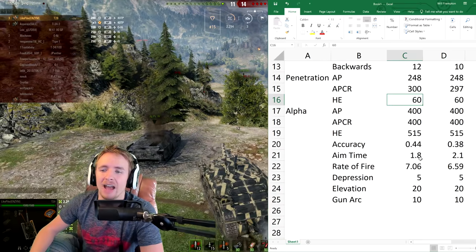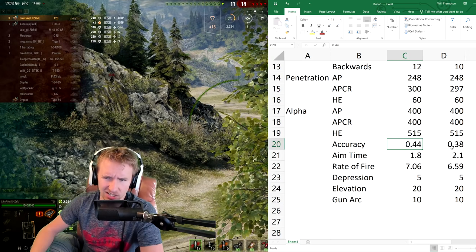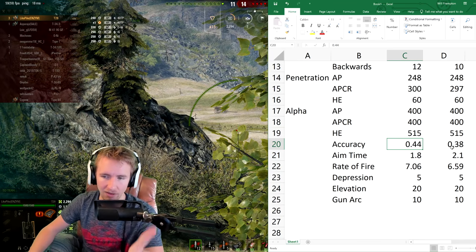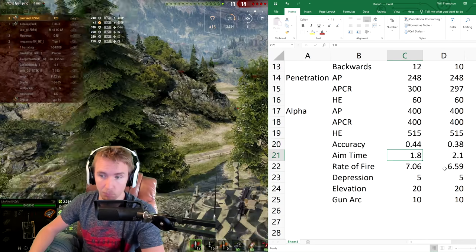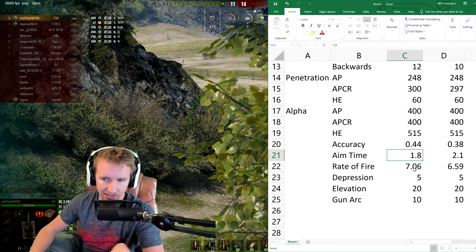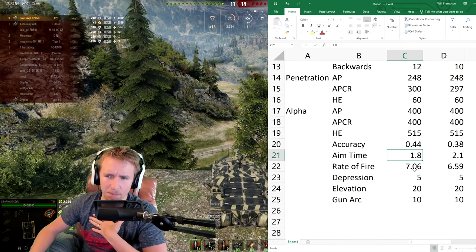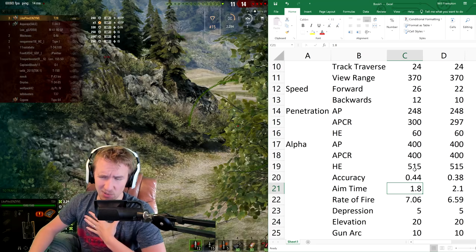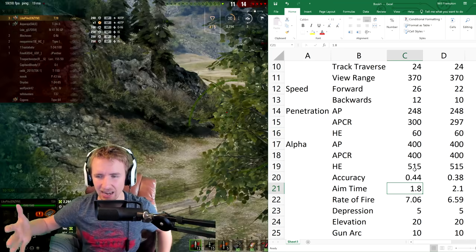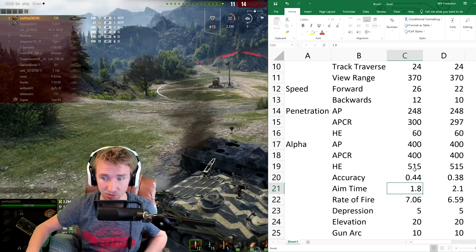The TS-5 has worse accuracy at 0.44 compared to 0.38 on the T-28, which suggests it's going to be far worse for sitting at the back and providing long-range fire. However, its aim time is 0.3 seconds better, and it also fires half a round extra per minute. So all in all it's looking like a better brawling vehicle — probably a little worse at longer range purely due to accuracy. But would you be willing to give up 0.06 accuracy for half a round extra per minute?